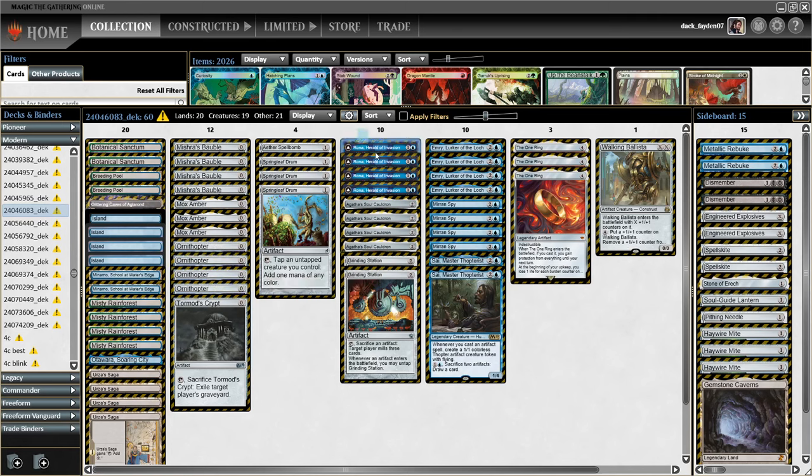I also put Rona, Herald of Invasion in this deck. Rona combos with Emery and when combined with Agatha's Soul Cauldron — so if you have Agatha on the field and Emery in the graveyard, you exile Emery, put a counter on Rona, and then if you have two Mox Embers you can create infinite mana and then cast Walking Ballista for infinite damage.